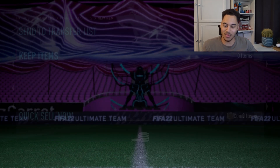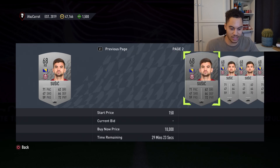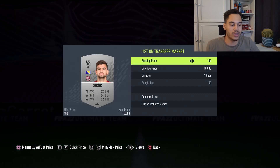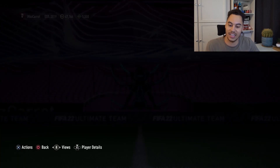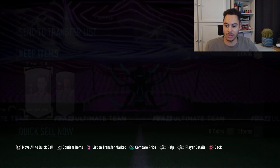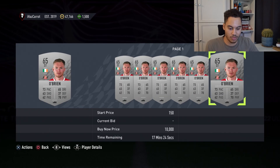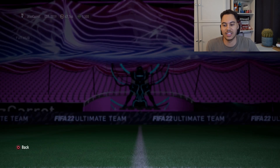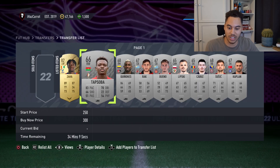We've got Susic — comparing his price: 3k, 10k, 500, 400, one for 300. I could go for 350 but I'll list him for 300 to make sure he sells quicker. We've got Caplan — easy 300 coins, don't even need to check. Next is Shankland — saw 350, so I'll list him for 300. Last card is O'Brien — looking promising with 750 and 350 listed — I'll go for 300 coins. Those cards are listed; now it's the waiting game.